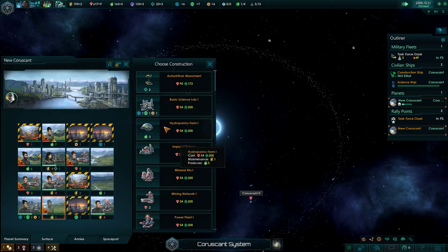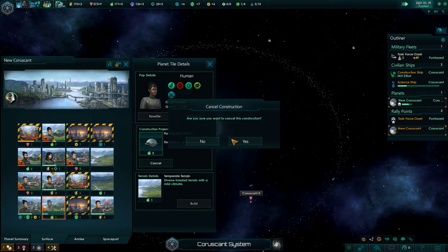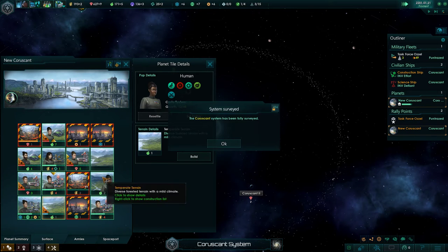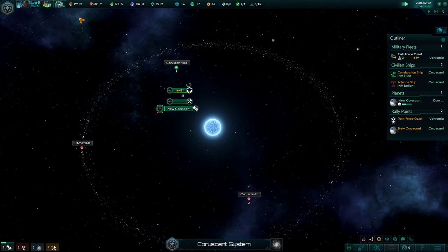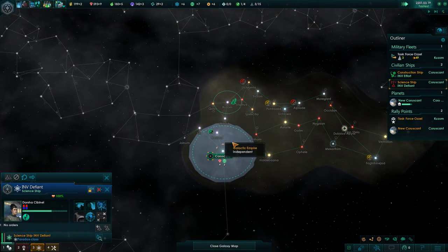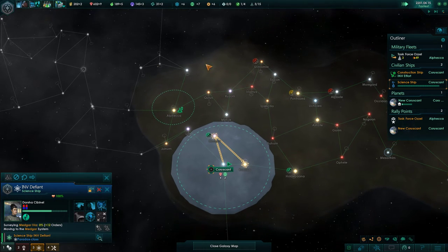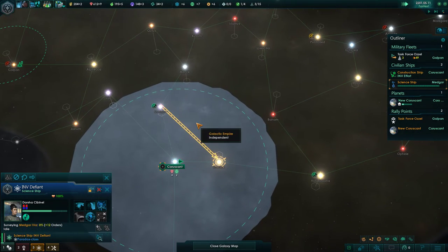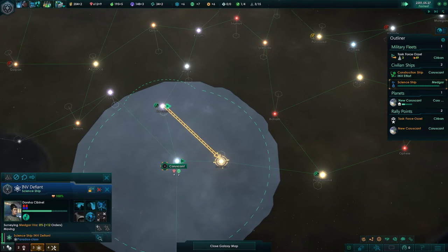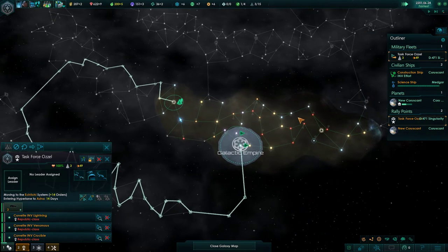We also want to build a farm - actually, I don't think we want to build the farm there. We want to move this person here and build the farm here; it's going to give us a little bit of an edge in the beginning. We've surveyed our own system, so we're going to take our science ship and survey all the rest of the systems within our borders to see if there's anything that we want to build. Oh, we only have three systems. That sucks. But we're going to see if we have any more space installations that we can build.